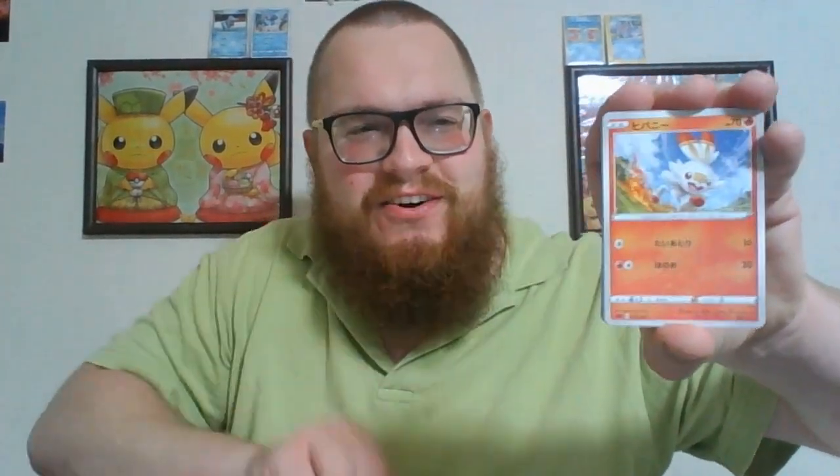We've got Vulpix, then Ninetales. There's Heatmor — more Heatmor — it's a fire deck, a Turtonator, and then non-holo Scorbunny. We get non-holos of all of them as well. New cards — gorgeous! And Minccino. New items: great balls, rare candies, Poké Finder, a machine swap, and the ray gun which is a bit expensive.